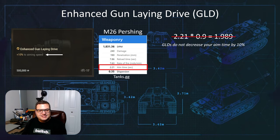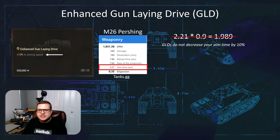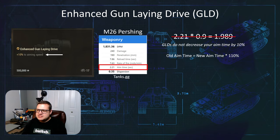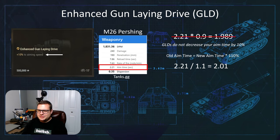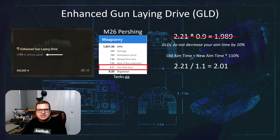After a few minutes of pondering this dilemma, she said, well, what if the old aim time is 110% of the new aim time? I thought, well, that could be. So we did the math: 2.21 divided by 1.1 equals 2.01. That math worked. I started checking it on all of my compared tanks — it worked on all of them.